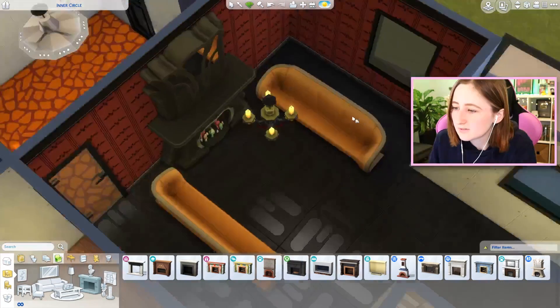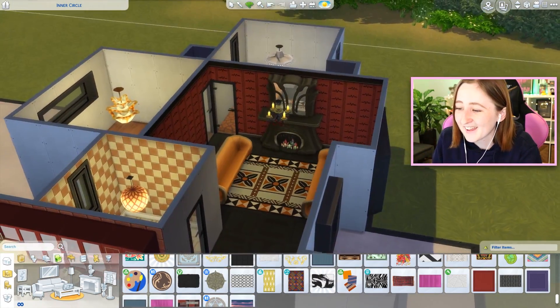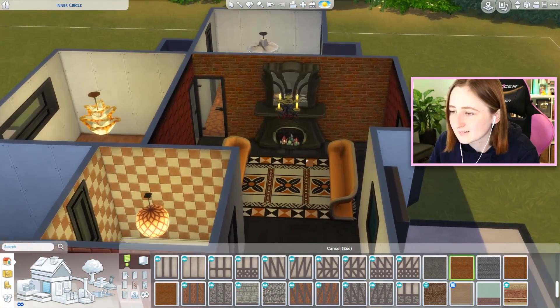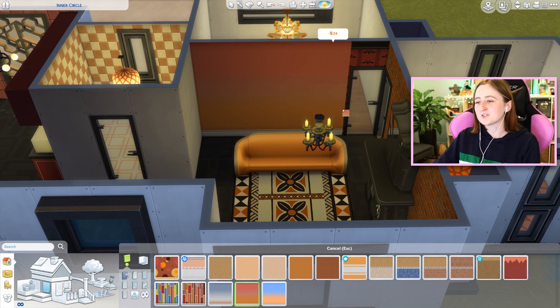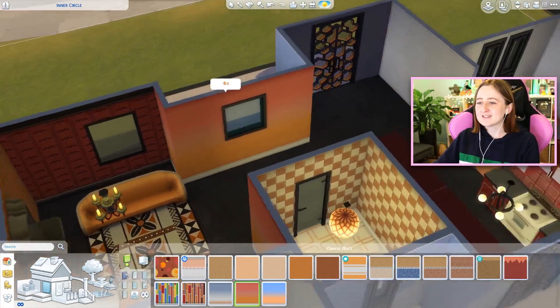Oh, orange. Guys, I swear I wanted to try. I'm serious, I was really gonna try. We can change the wallpaper - maybe like an orange brick? Hmm, yeah okay, this is fine. I cannot get behind this sunsetty wallpaper. I never liked it. I don't understand it. I think it's fine for some certain kids rooms, but some of the colors on it are so much.